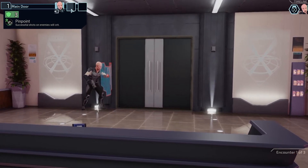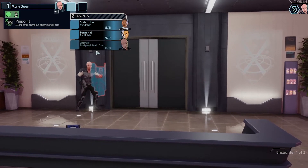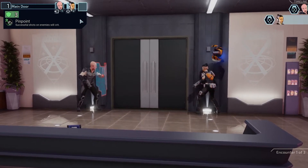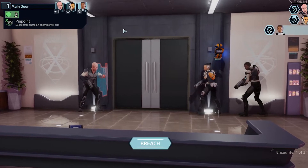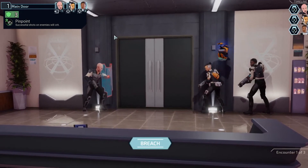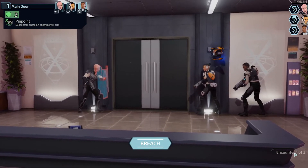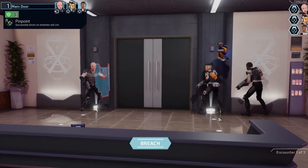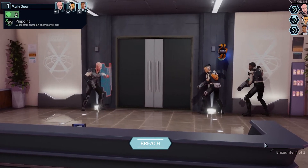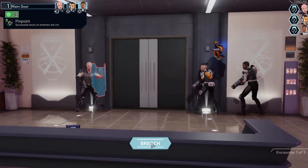We're gonna get Sherib to go first because he has a shield — he's pretty tanky. Terminal will go second and Godmother will go third. Again, successful shots on enemies will crit. Let's see what happens — we're gonna breach this door. Encounter one of three means we have basically three rooms with three encounters to deal with. They could each hold many enemies.